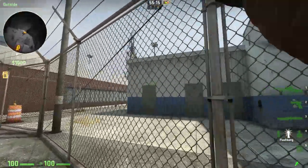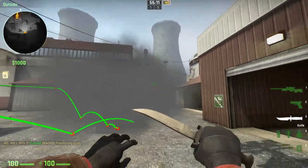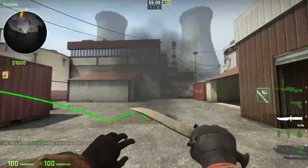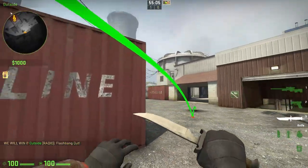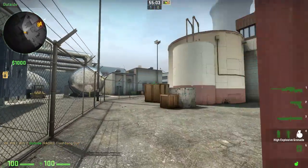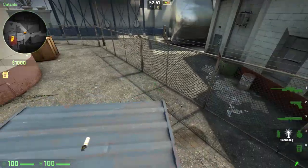If you add a flash with it, I'm pretty sure you would survive going through, because the flash goes into the smoke so they can't see it. If you combine the smoke and the flash, you're pretty safe to pass. The last smoke I'm gonna show you is an alternative to the smoke I already showed you.